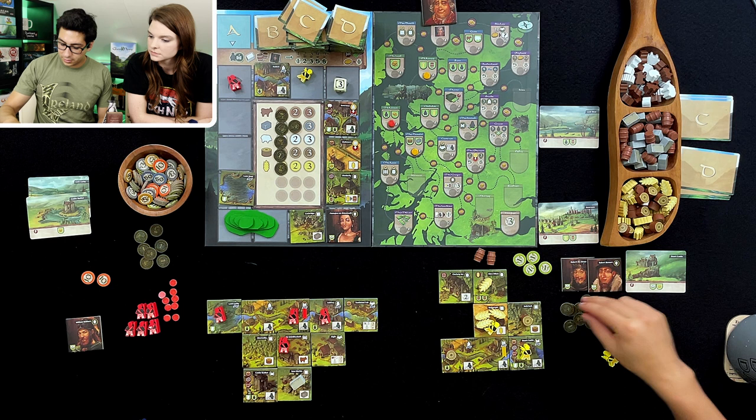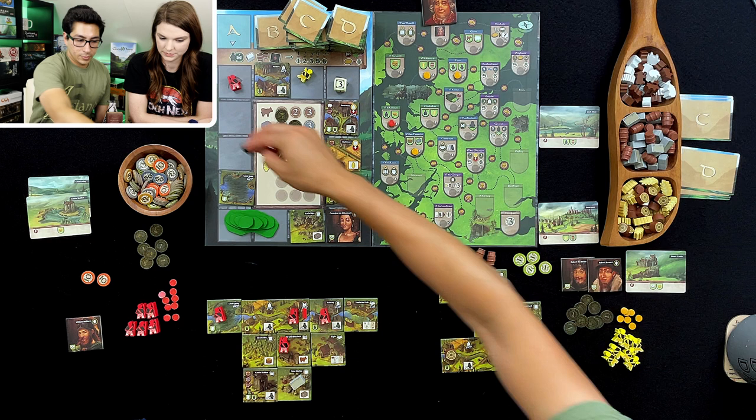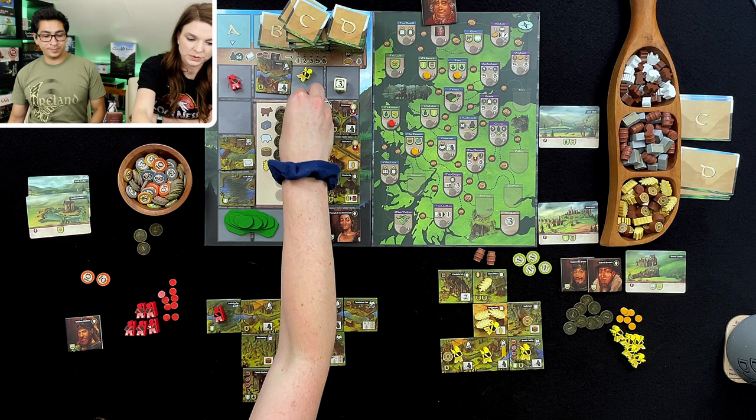And a placement of these tokens. Since I've been complaining about not having enough Scotsmen, I think I will go for this one — pay one coin to get two Scotsmen. I'm going to place them in the castle — one in the castle and one here. So I am going to pay two and two.